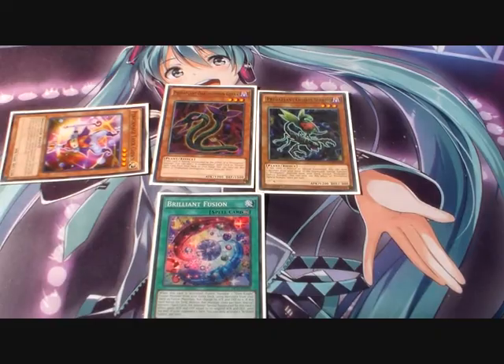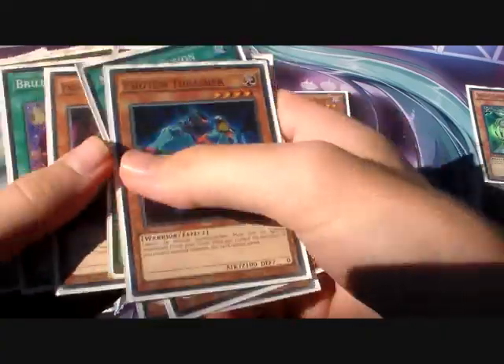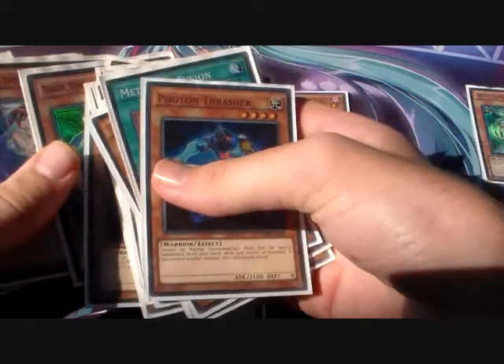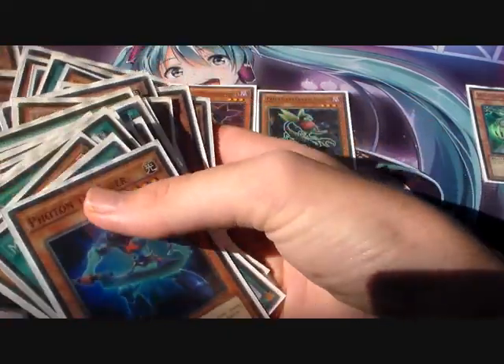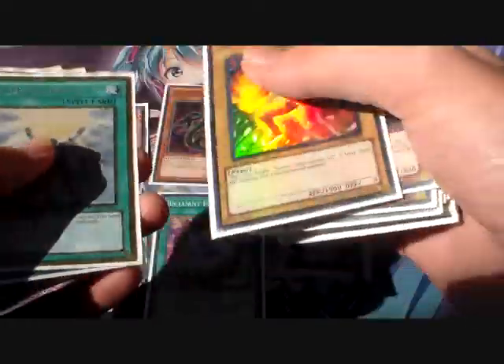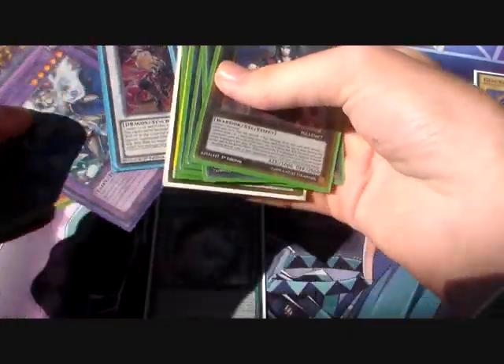What we do is we're going to activate the Brilliant Fusion first. Then we're going to send Woof to the Graveyard and send the Garnet to the Graveyard. I've only got one Garnet in the deck — I'm supposed to have two but my other Garnet is missing. So we Special Summon the Seraphonite.